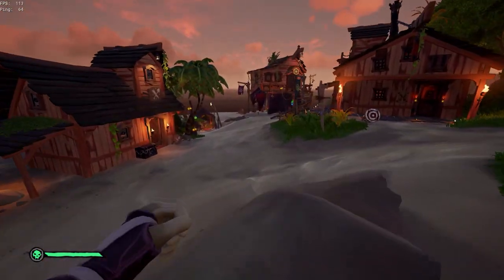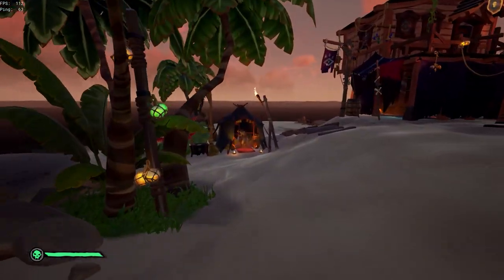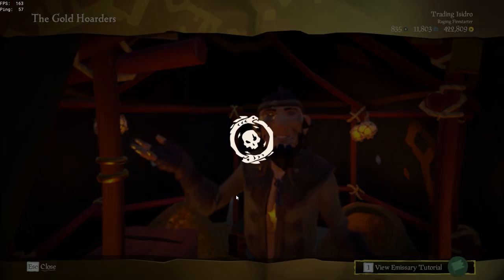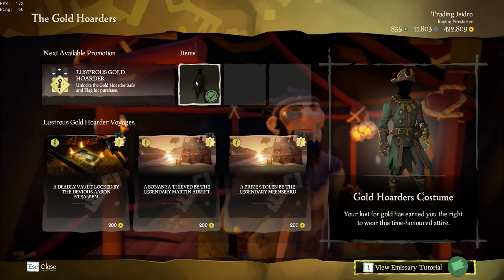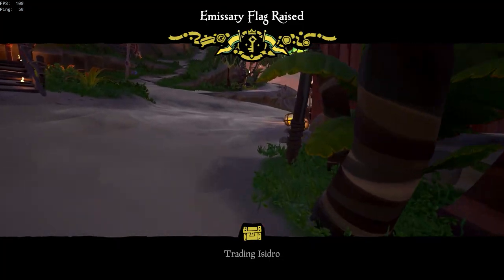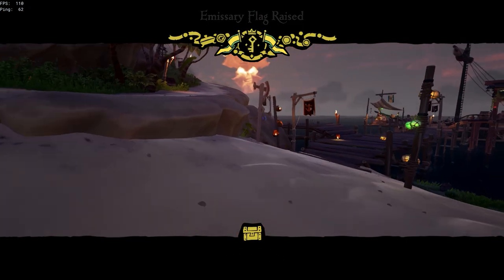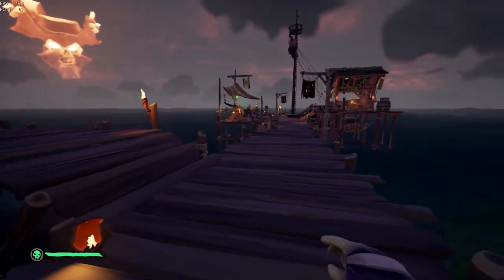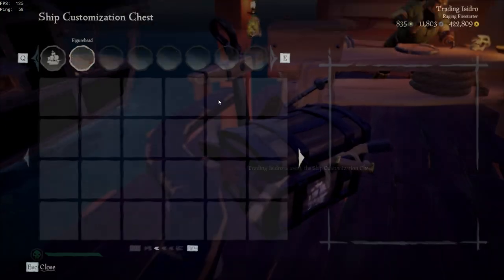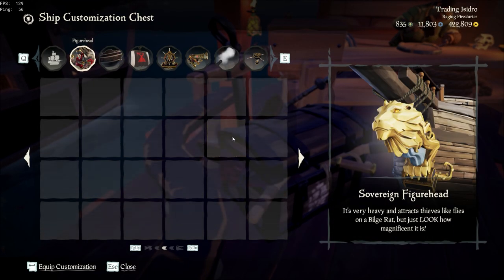Starting off we're doing the Gold Hoarders. You're going to need their emissary flag — make sure you purchase it — and also purchase the costume which unlocks after you buy the flag. You also need to be level 75 in the Gold Hoarders and have purchased all of their hull, cannon, wheel, capstan, etc. Once you've done this, vote to raise the emissary flag.